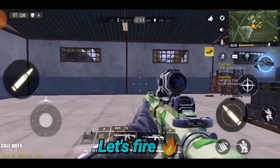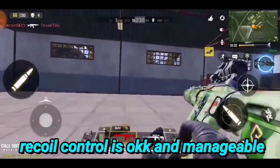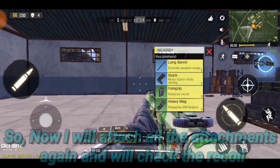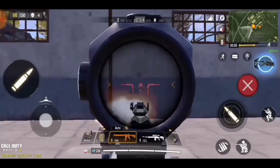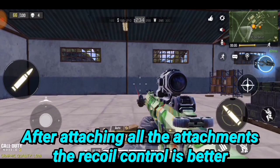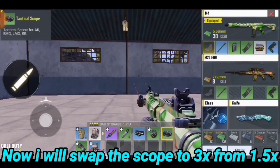Let's fire. Recoil control is okay and manageable. Now I will attach all the attachments again and will check the recoil. After attaching all the attachments, the recoil control is better. Now I will swap the scope to 3x from 1.5x.